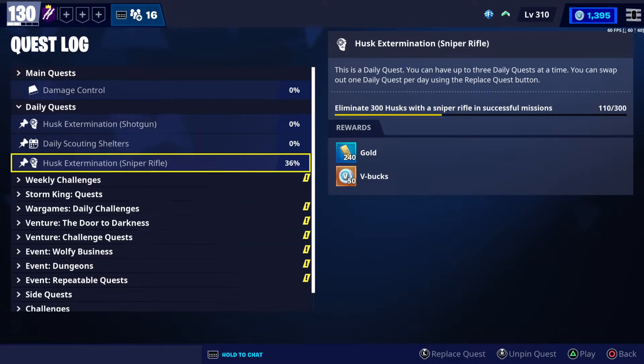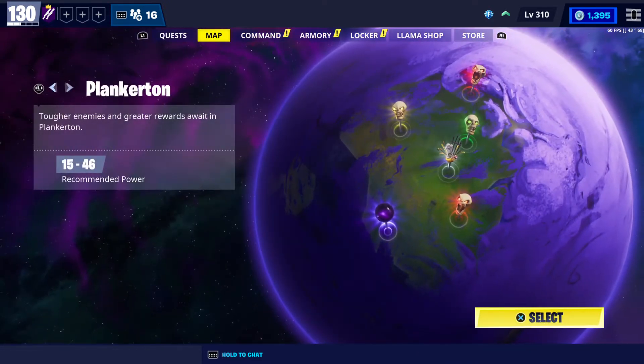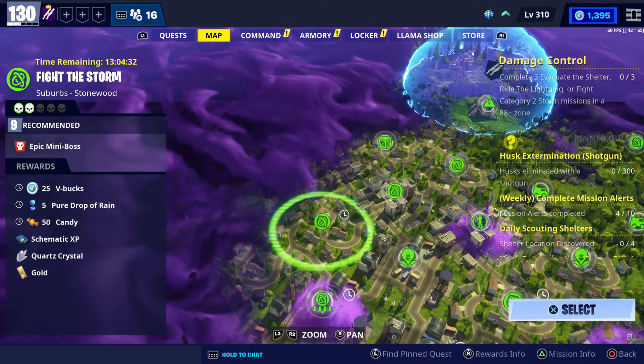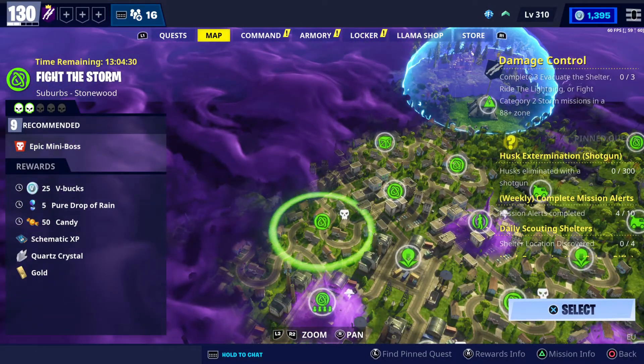And this one from two days ago: husk elimination using a sniper — I need to kill 300 using a sniper in a successful mission. It should be easy. If you don't know how to do it, please check the playlist linked in the description. Alright, moving on to our daily V-Bucks missions.